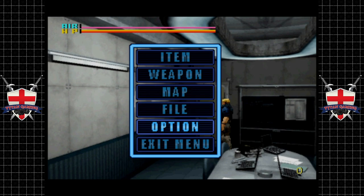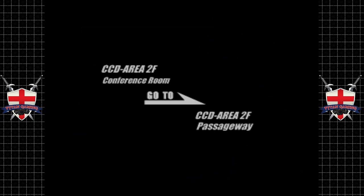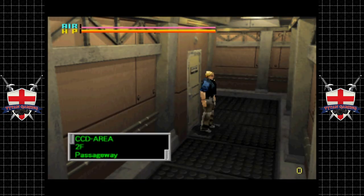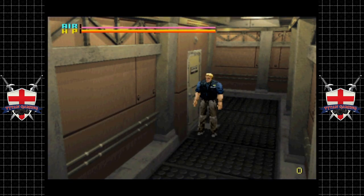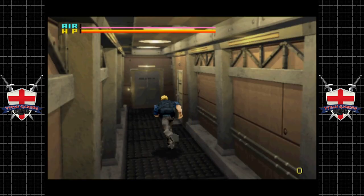C seems to open doors, B is back. We also have shoulder buttons — if we tap the left button, it brings up where we are. Z throws an air grenade, Y takes us straight into the map. Not a huge fan of the map actually — it seems to tell us roughly where we are.